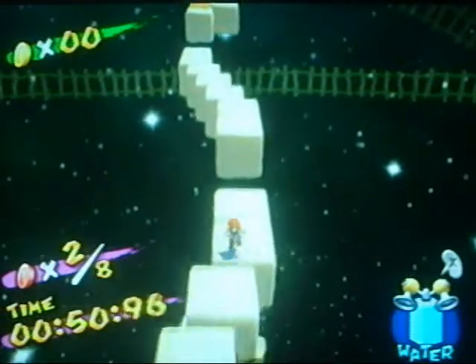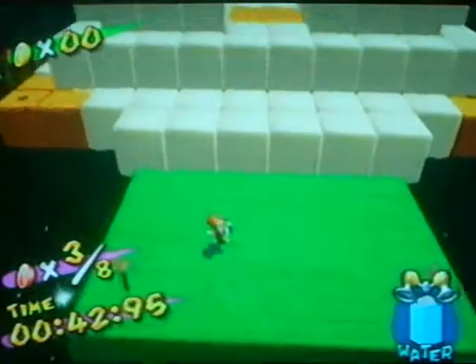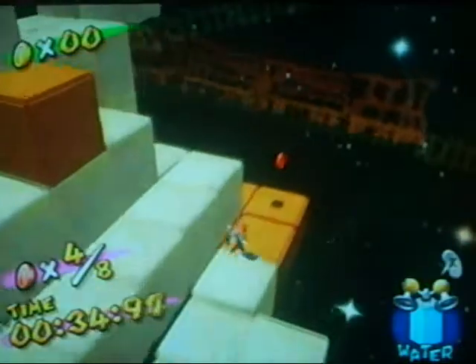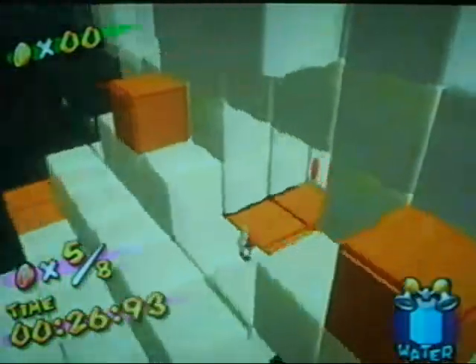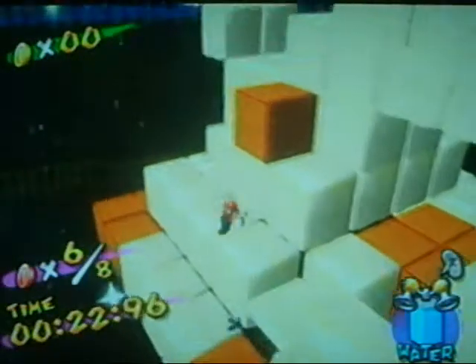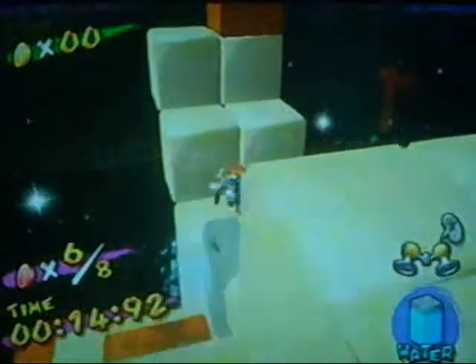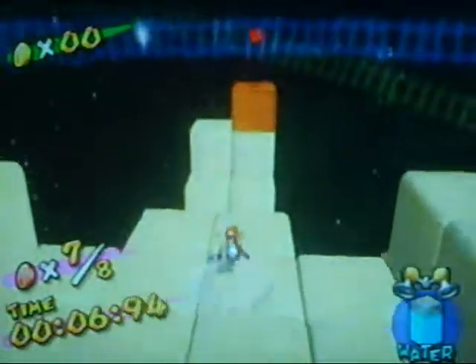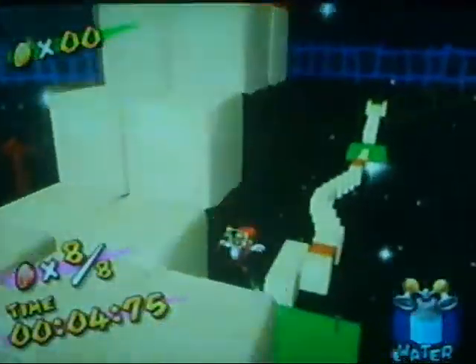I don't know what it is about having FLUDD — it just makes it harder for me to nail regular jumps. I guess because I know I can depend on it, I'm not as careful. Luckily these two red coins are on the safe cubes. The biggest challenge here is probably the time limit. Eight, seven — I'm going to make it, though I'll pretend I'm cutting it close to make it more exciting.